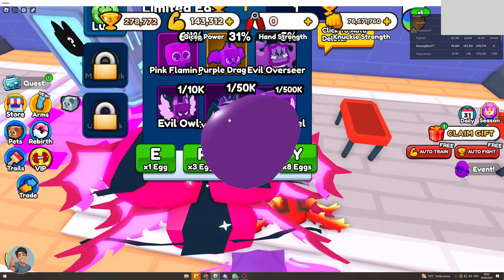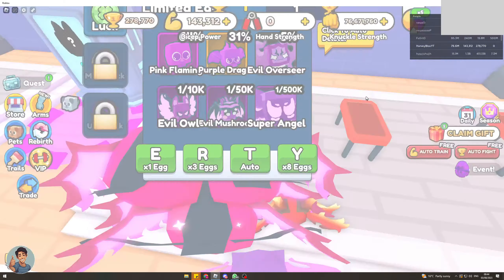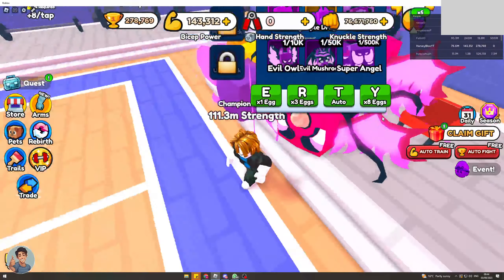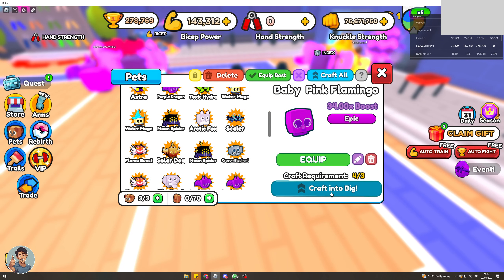I can click on the pink flamingo and craft it into big. Now I have a big pink flamingo, which is a 50x boost — that's the best thing I've got at the moment. I can actually craft this into a huge if I get another big one.